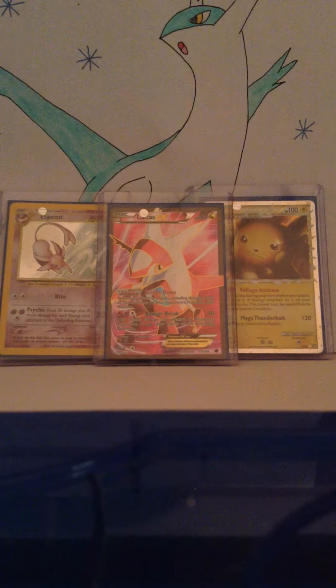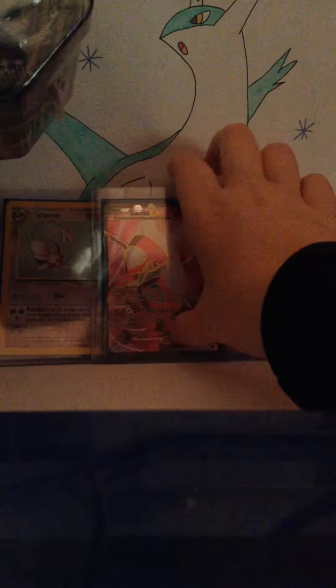Hey guys, Raichu back with another opening video. Today I'm going to be opening up the Greninja EX tin. It contains the Greninja EX promo card, a bonus online code card which unlocks the Greninja EX, and 4 booster packs.